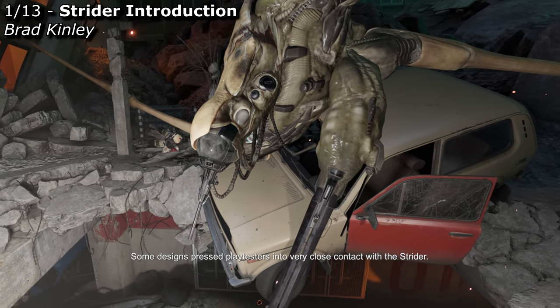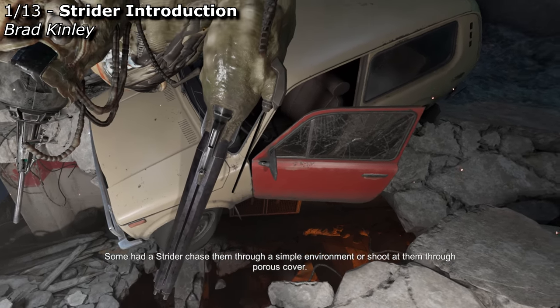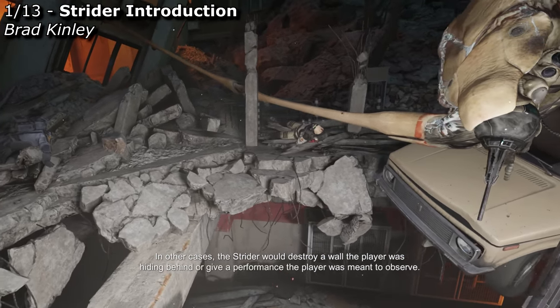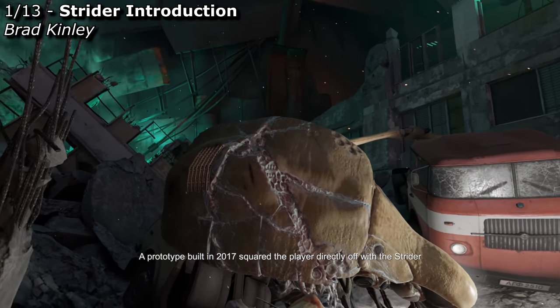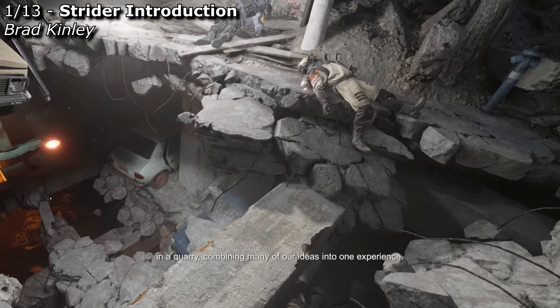Some designs pressed playtesters into very close contact with the Strider. Some had a Strider chase them through a simple environment, or shoot at them through porous cover. In other cases, the Strider would destroy a wall the player was hiding behind, or give a performance the player was meant to observe. A prototype built in 2017 squared the player directly off with a Strider in a quarry, combining many of our ideas into one experience.